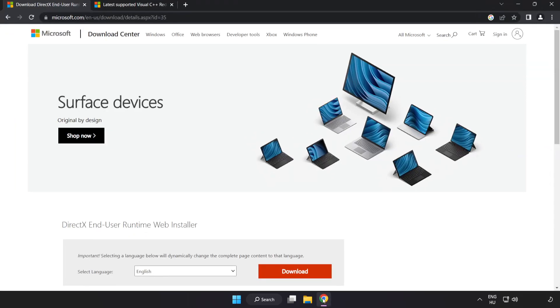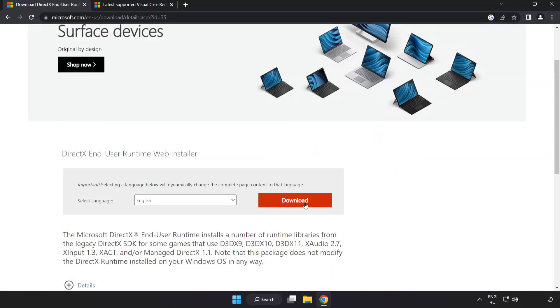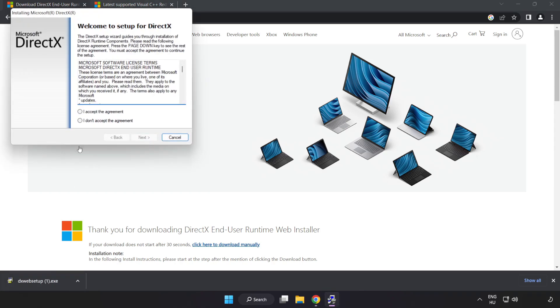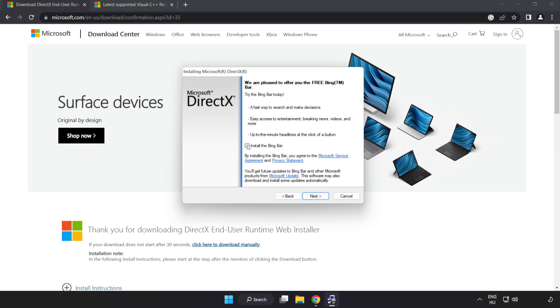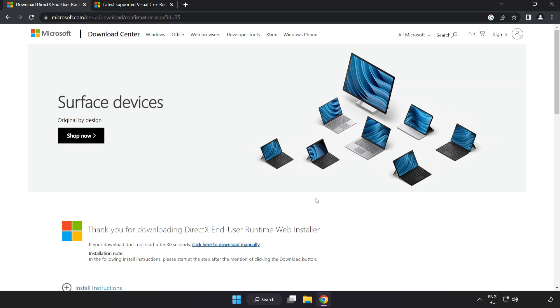Open your internet browser and go to the website — link in the description. Click Download and install the downloaded file. Click 'I accept the agreement' and click Next. Uncheck 'Install the Bing Bar' and click Next. Installation complete — click Finish. Close the DirectX website.